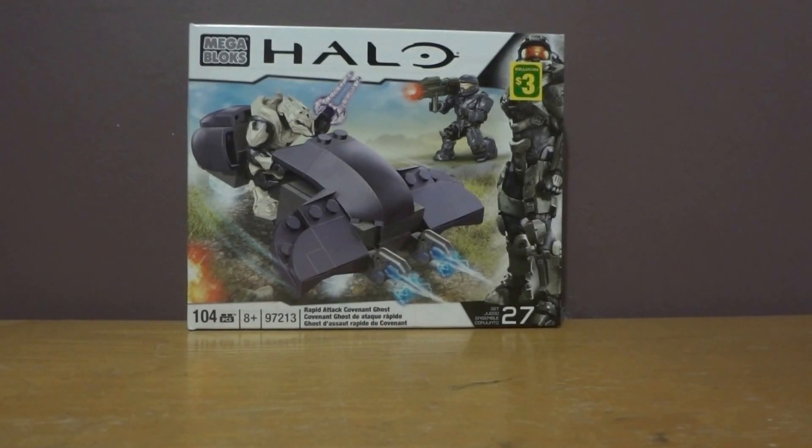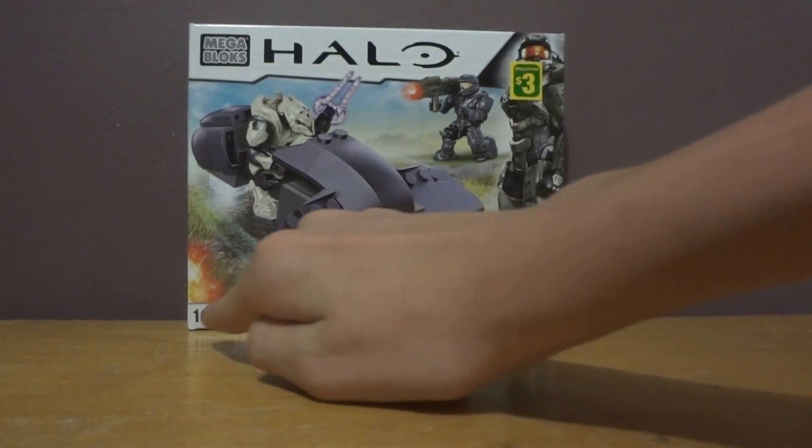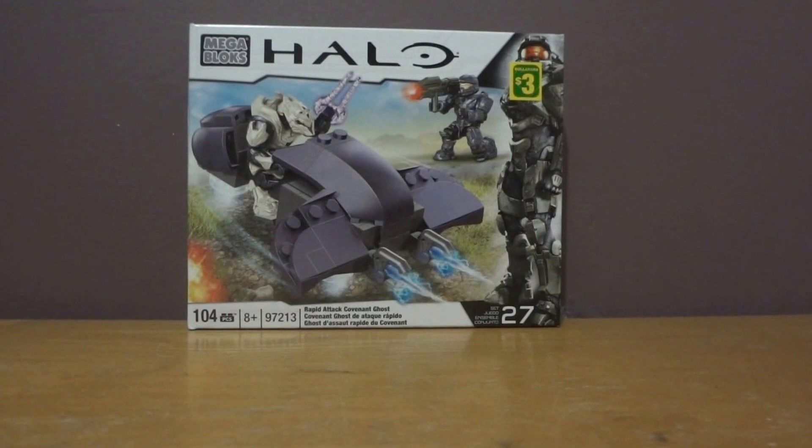This is set number 27 in the series. It comes with 104 pieces, 2 figures, and the Covenant Ghost. I got this set for $3 at the dollar store, but I believe that's because it was a reject — it had some slight discoloring on the box. Normally this set is about $10 to $15.